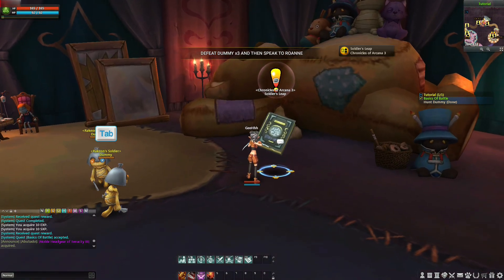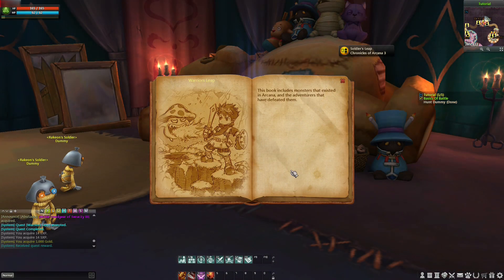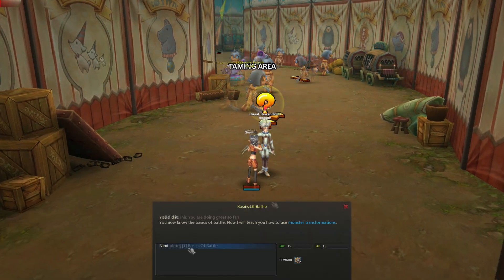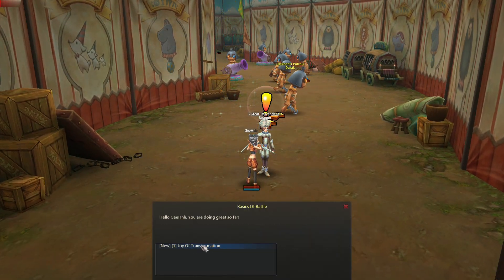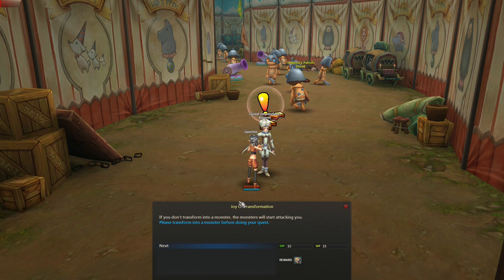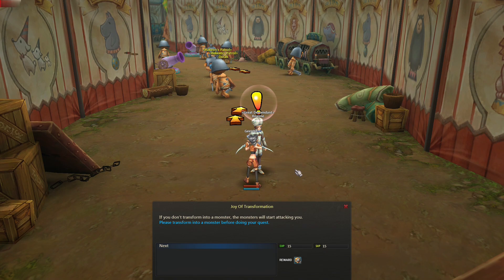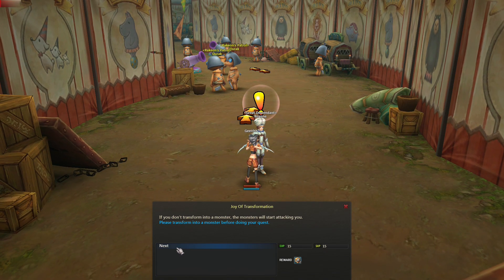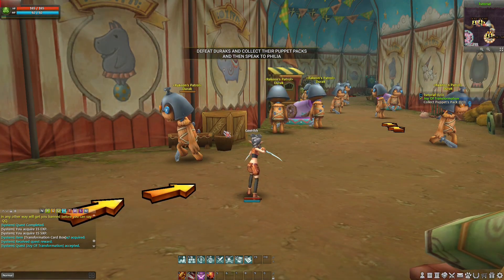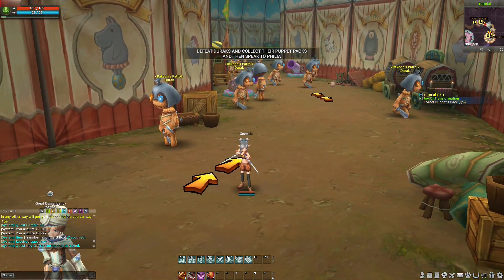We're following the arrow. Conform. Next. Until next time. Close the bow. Row and basics of battle. Next. Joy of transformation. I thought we're playing as a ranger — I was expecting a bow. Close. Collect puppet pack. Let's beat down some of these.